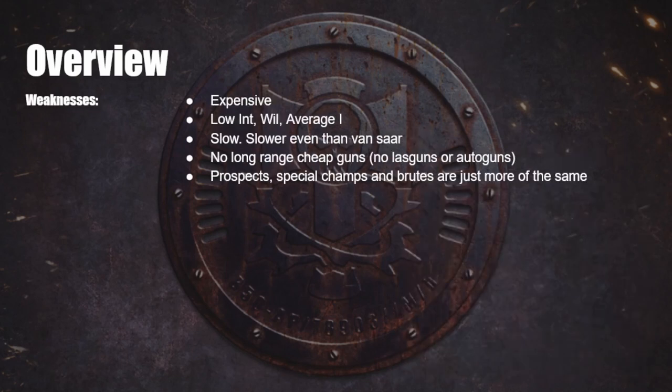Next up, let's have a look at the weaknesses. First up, Goliaths are very expensive — you will probably be outnumbered by most of the gangs that you fight. You've got to be careful, especially with the Gene Smithing. It's very easy to put a lot of credits into a ganger, and obviously if that ganger goes down, you're out a lot of credits. Next up, they have very low Intelligence and Willpower, and fairly average Initiative.